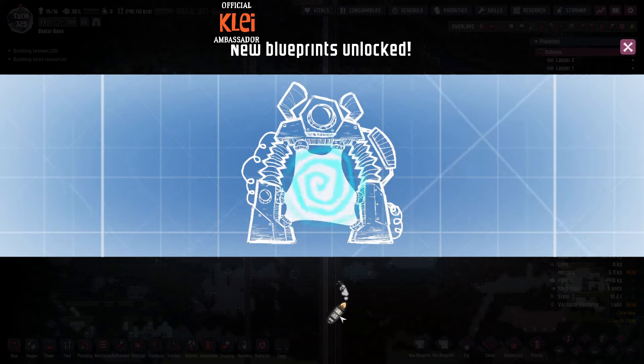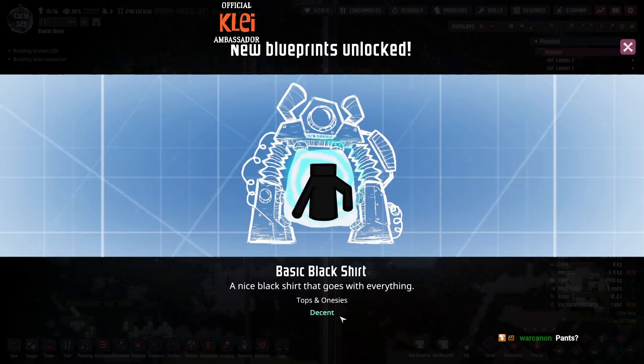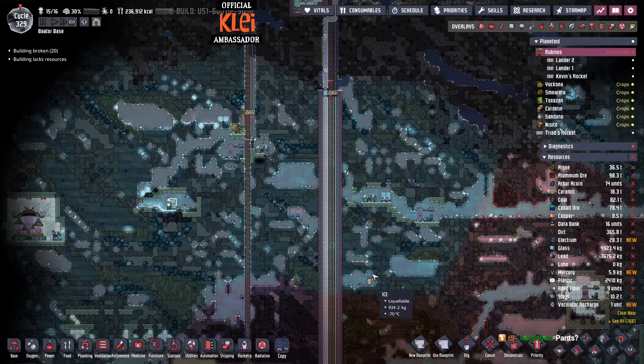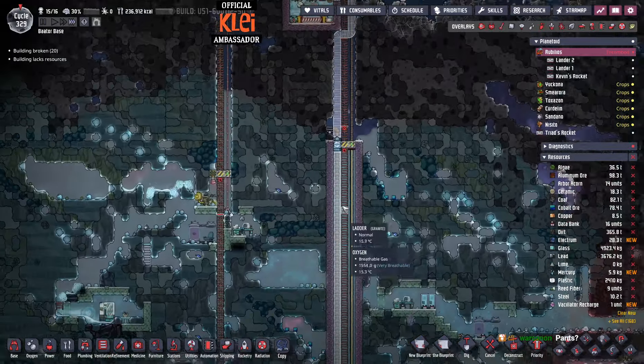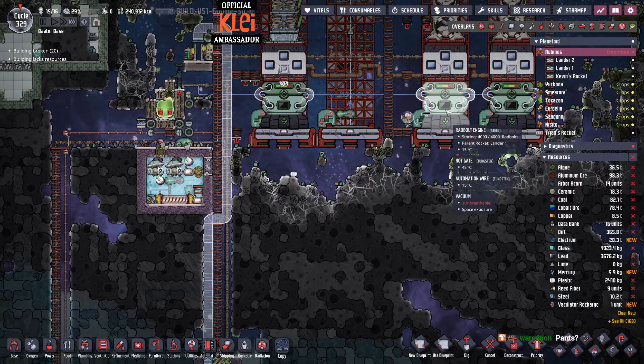We got a second one as well. A basic black shirt. Steve Jobsing it. Okay, that's two for now. So we'll get the third one probably this episode. It's rarely something interesting, but every now and then we do get something.